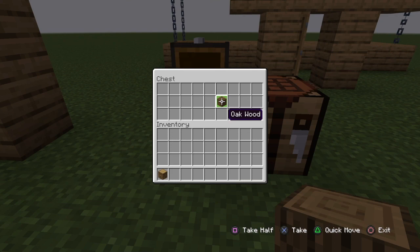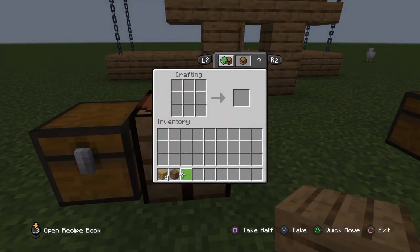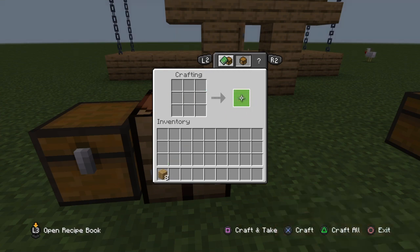The player can get oak planks by putting one oak log or one oak wood into a crafting table, like that.